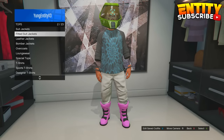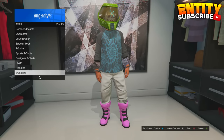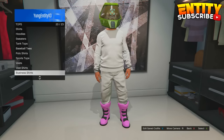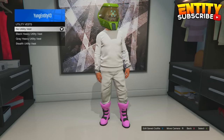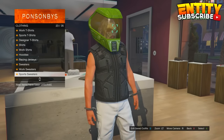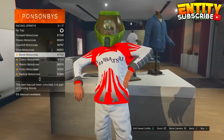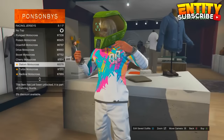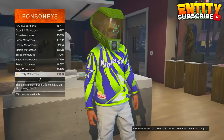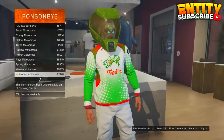For this glitch, do what we did in the last two glitches — go to your wardrobe and put on any sweater, then go to the utility vest and put on the first utility vest. Then go to racing jerseys and put on any of the racing jerseys, and now you can see that all the jerseys are glitched. If you were in the clothes store like me, it actually didn't glitch, so you will have to do this in your wardrobe.